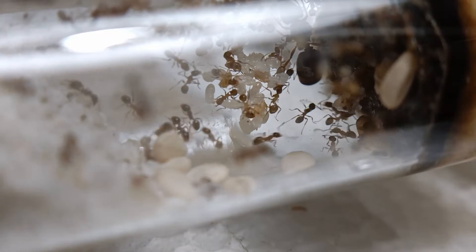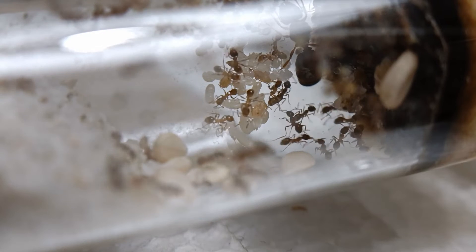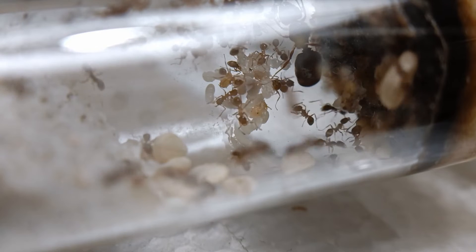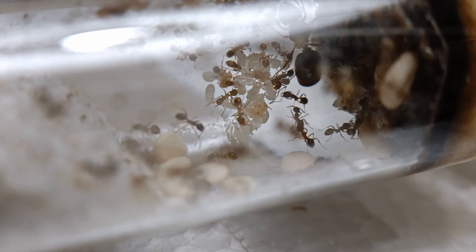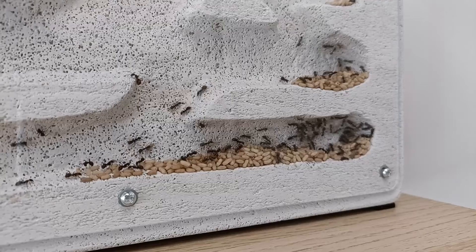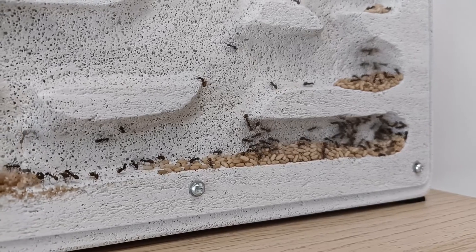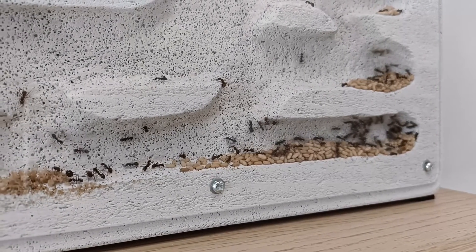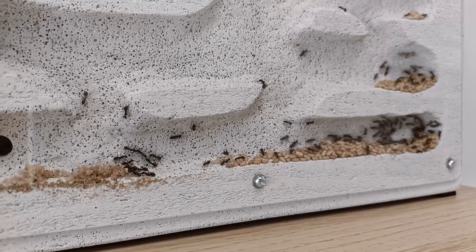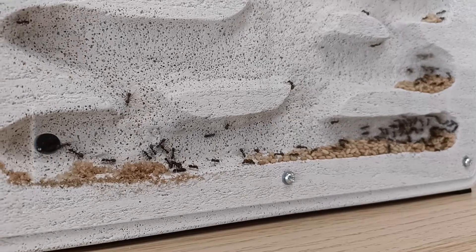In some ant species, worker ants may also have specialized roles within the colony. For example, some worker ants may be tasked with scouting for new sources of food or potential threats, while others may be responsible for caring for the young ants or maintaining the nest. The ability of worker ants to adapt to the needs of the colony is one of the reasons that ants are such successful and organized insects. As the colony grows and changes, worker ants adjust their behaviors and the list of tasks needed to be performed accordingly, in order to ensure the brightest possible future for the Formicarium.